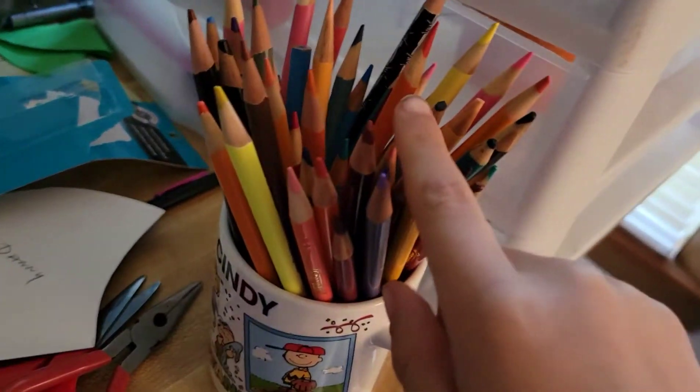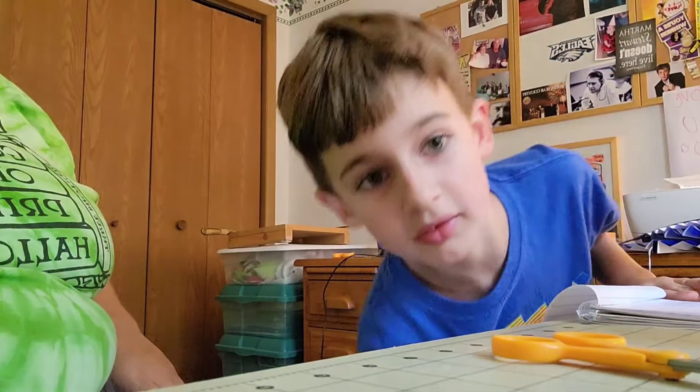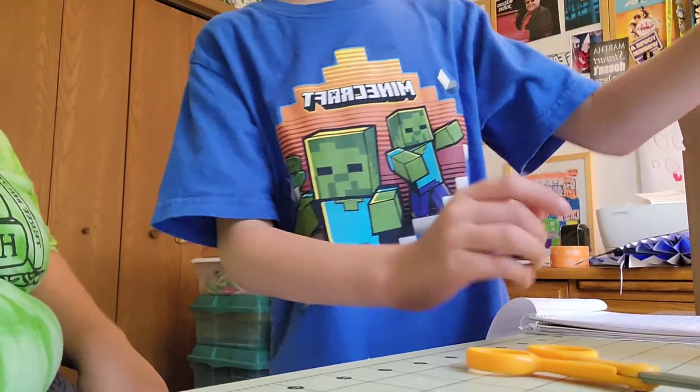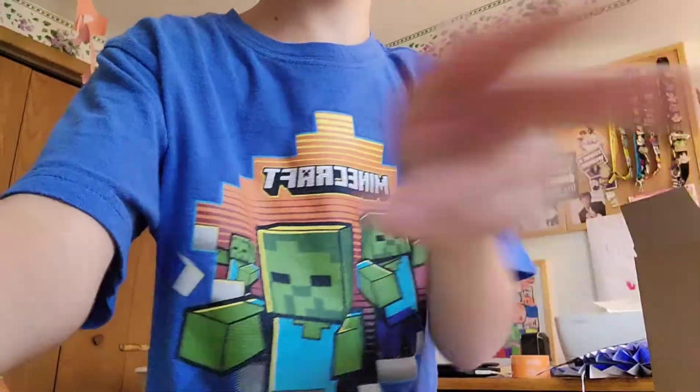For the color you can use pencils or crayons, and I'm gonna use crayons. You can use that for the stand, okay. Let's start coloring — first I'm gonna do the grass, so let's find the green. Continuation, part two.